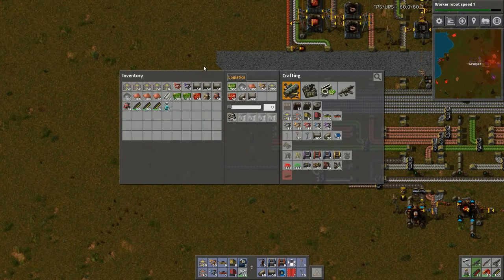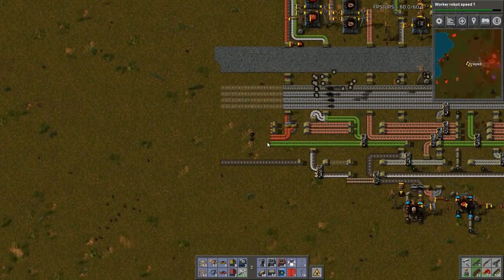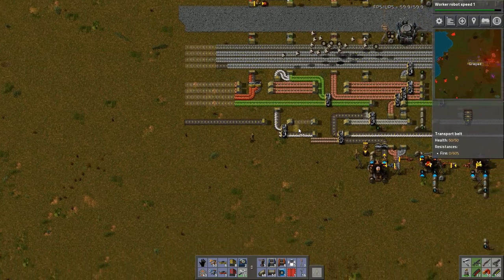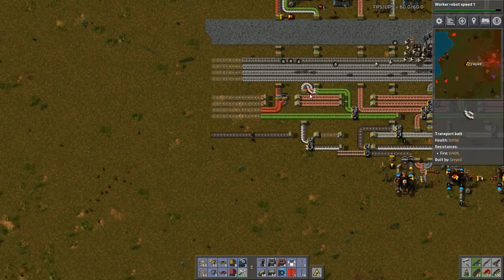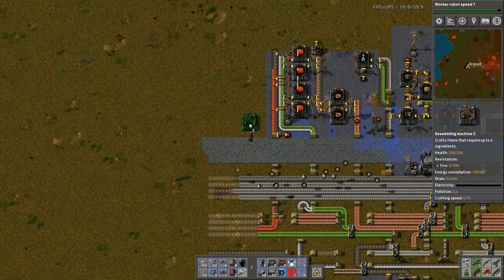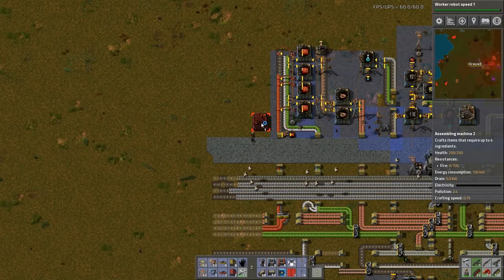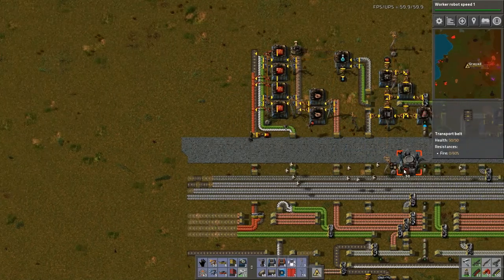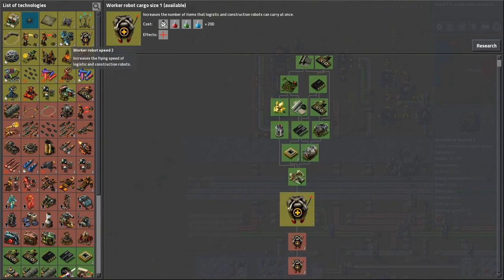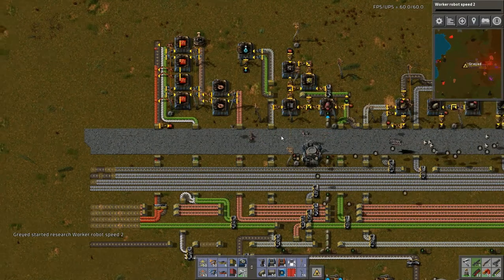Stone — I want to get rid of that. I need steel and copper, so I just need two of these. Let's put it on this side. How far does my logistics network extend? It doesn't extend far enough. There's worker robot speed 1 — speed 2 is cheaper. Notice now that they're actually moving a bit faster.